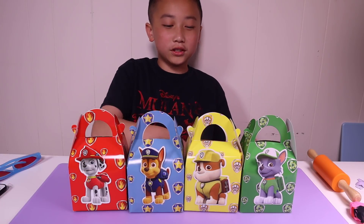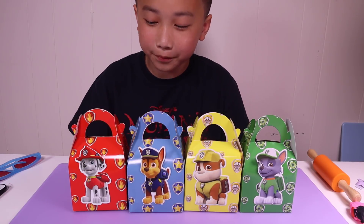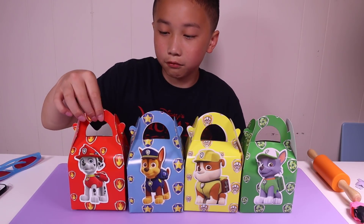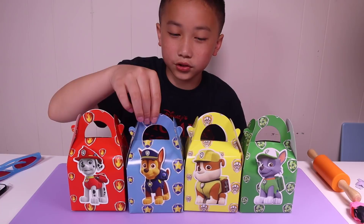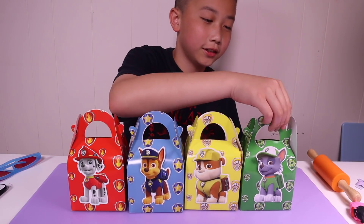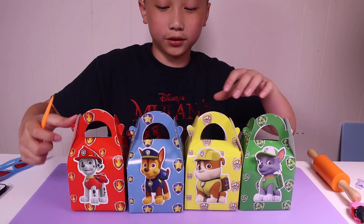Hi kids, today we're going to open up four different types of PAW Patrol goodie bags. We have Marshall, Red Marshall, Blue Chase, Yellow Rubble, and Green Rocky. So let's open up the Green Rocky first.